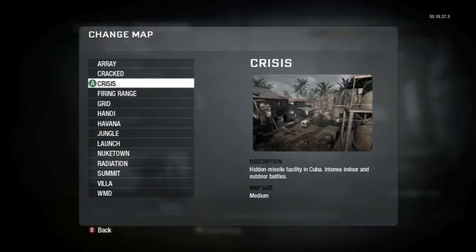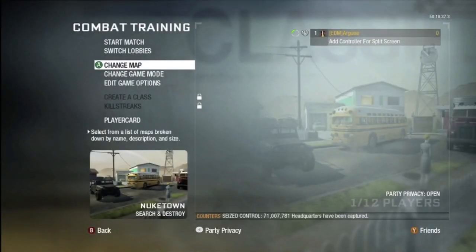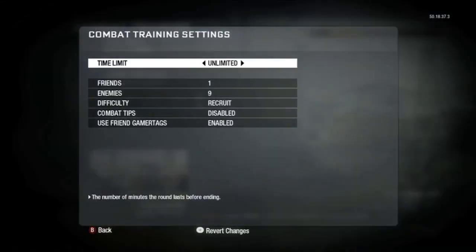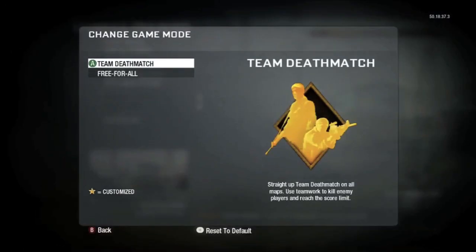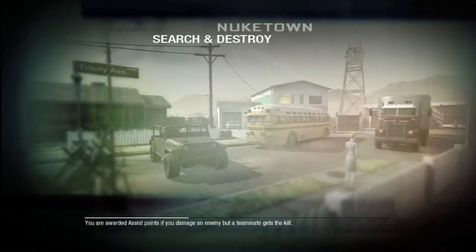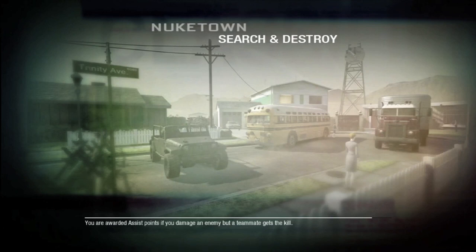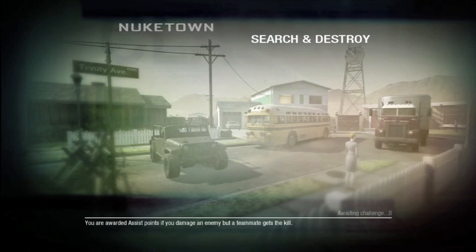If you do this properly, at the bottom it will say Search and Destroy and at the top it will say Combat Training. It will take you a couple tries but once you get it it will be very easy. The last thing you need to do is change the map. Basically what the file does is set Search and Destroy with no respawn time, so you just keep spawning.